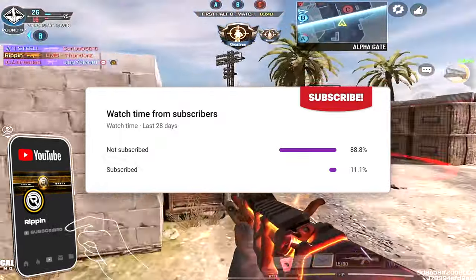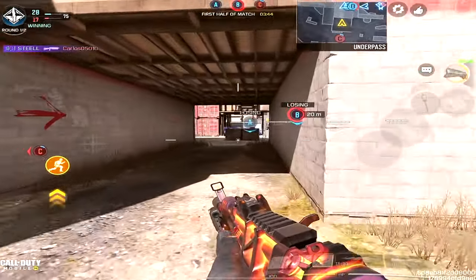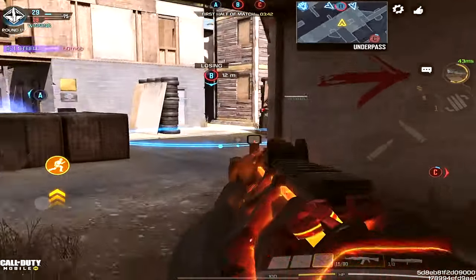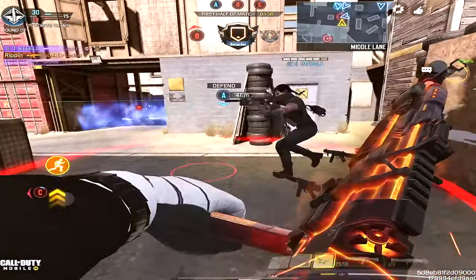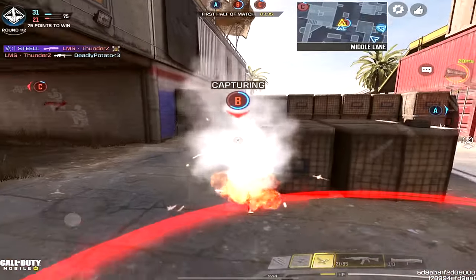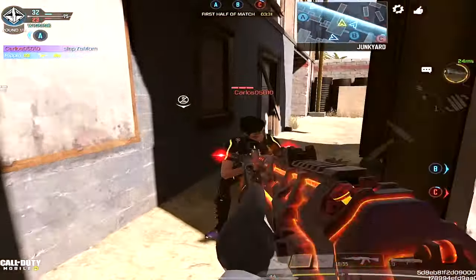As you can see in the gameplay I am rocking the ASM 10. The ASM 10 actually did get a little bit of a buff this update, especially with the range. This gun is back to being an underdog gun — it did get a secret buff, though I'm not sure exactly how many undercover buffs it got.